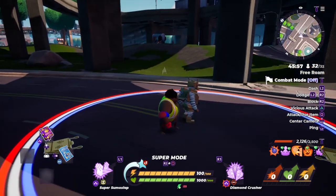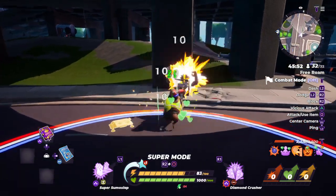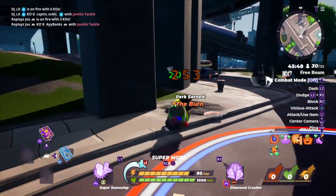Combos in this game are very easy. So if you get somebody, knock them back with a strike move, wall, grab — bam! Extra damage.